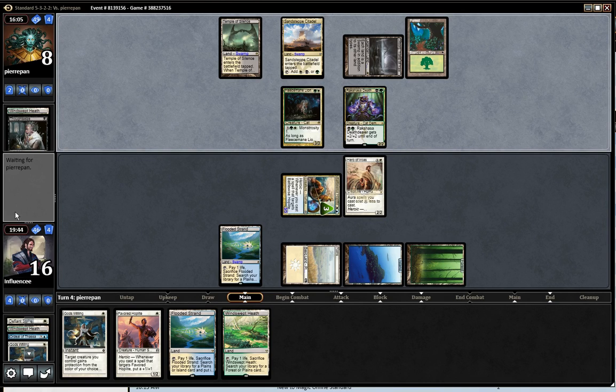Drawing Aqueous Form would be really sweet right here. Defiant Strike would be awesome. A lot of stuff would be awesome right now that's not in my hand. Pretty much every spell in my deck would be really good besides land. I don't want any more creatures — I have enough. I have two on board with a Battlewise Hoplite in hand.